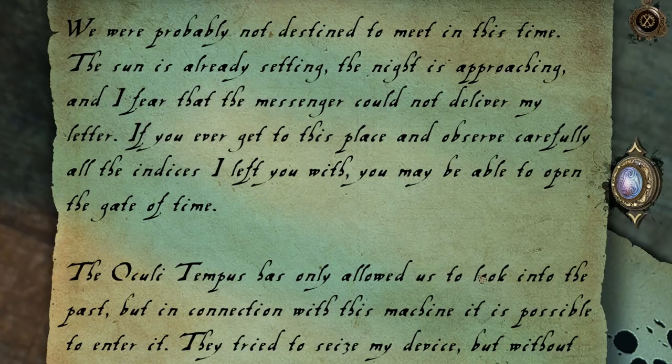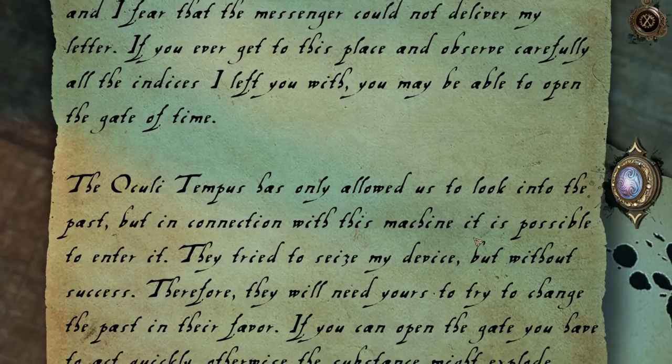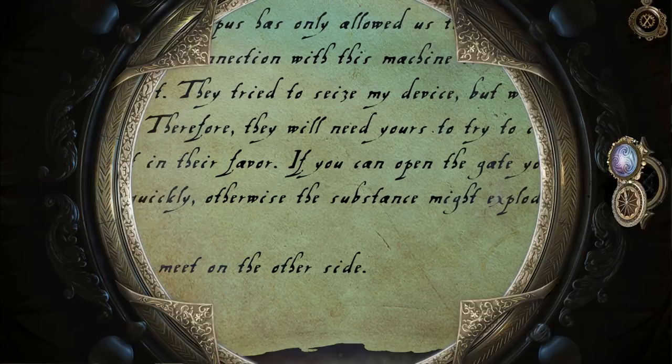'We were probably not destined to meet in this time. The sun is already setting, the night is approaching, and I fear that the messenger could not deliver my letter. If you ever get to this place and observe carefully all the indices I left you with, you may be able to open the gate of time. The Oculi Tempus has only allowed us to look into the past, but in connection with this machine, it is possible to enter it. They tried to seize my device, but without success. Therefore, they will need yours to try to change the past in their favor. If you can open the gate, you have to act quickly, otherwise the substance might explode. I hope you'd be on the other side.' Great — can't wait for when that goes wrong. I keep expecting to see a secret message left by Leonardo inside his things he sent me, but that keeps not happening.